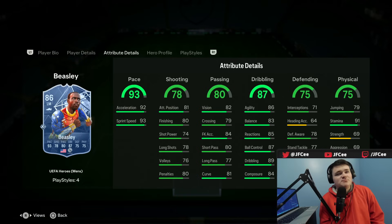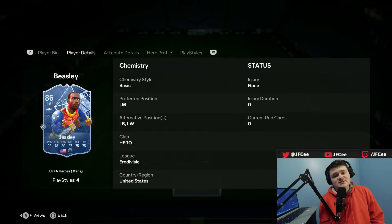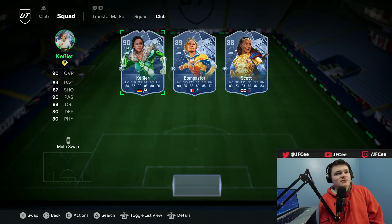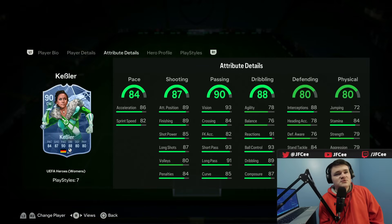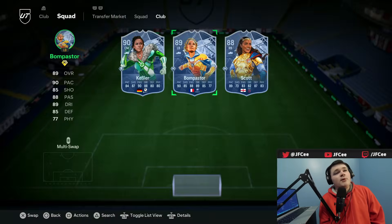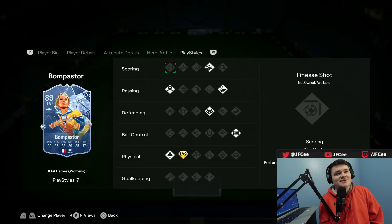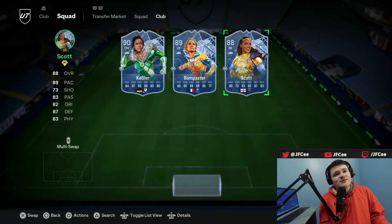This card does not look honestly that much better than his normal card - this looks like almost the exact same. But anyway, there's some decent upgrades in here for sure. And for the women's cards, you also got Kessler - Kessler looks amazing, 4-star, 4-star. This card looks awesome honestly - Bomb Pass star with Relentless. Looks like a really good card to be honest with you. I like that card a lot. And Scott there also with Relentless.